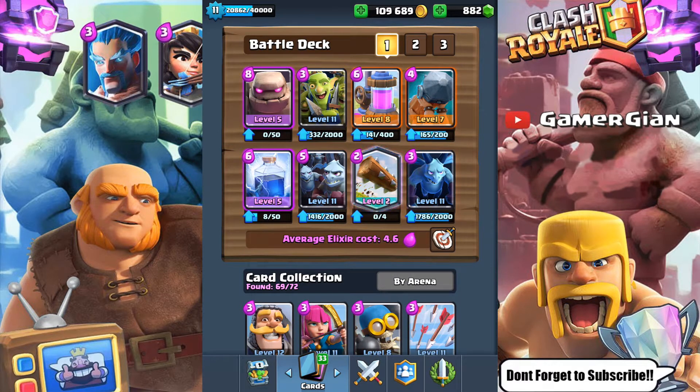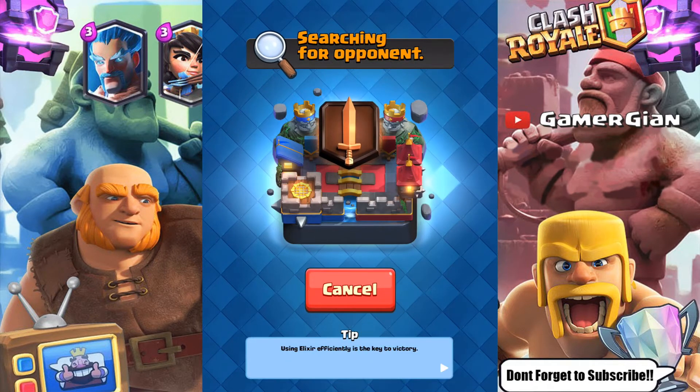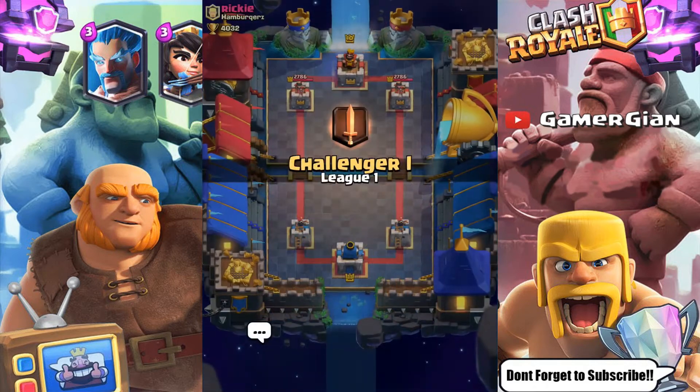The goblin gang and battle ram work very well together. Same with the minions and minion horde — the minions will try to draw out arrows, zap, or maybe fireball, and then I drop the minion horde right after. You don't want to put the minion horde first because it's extremely strong and you want to keep it as a surprise. Let's do a couple of ladder battles and see what we can do.